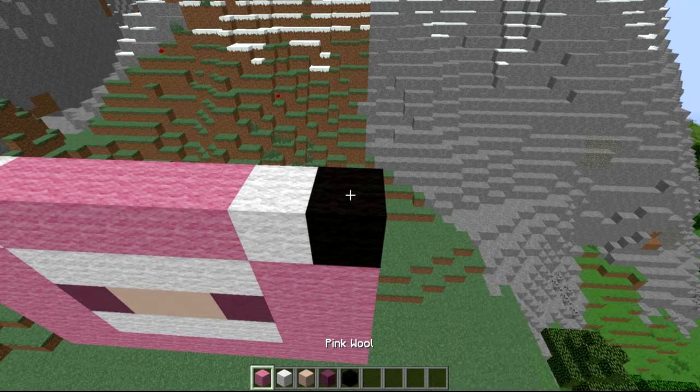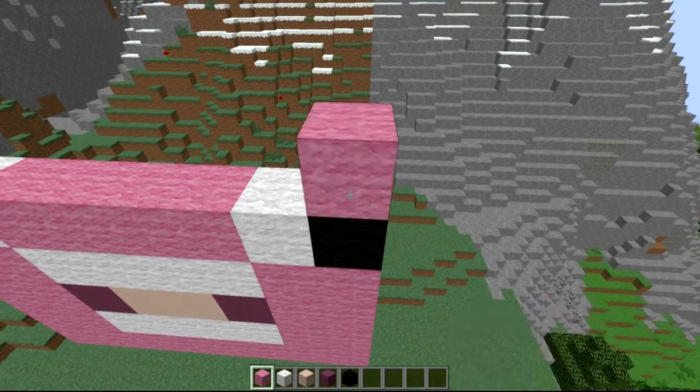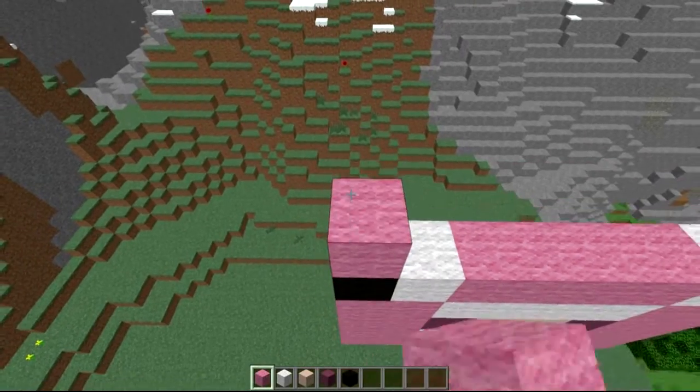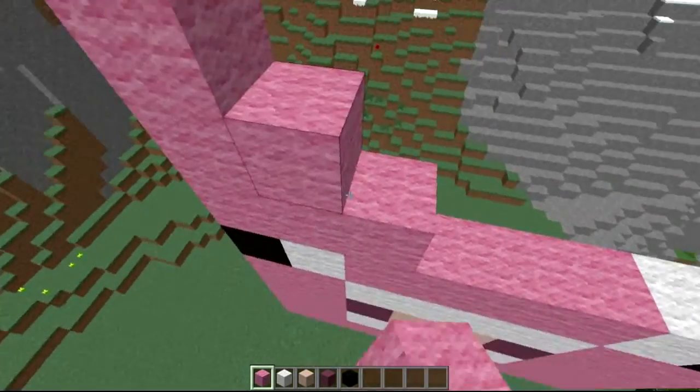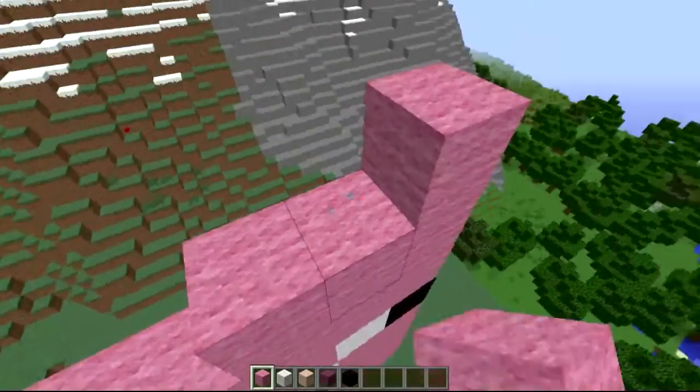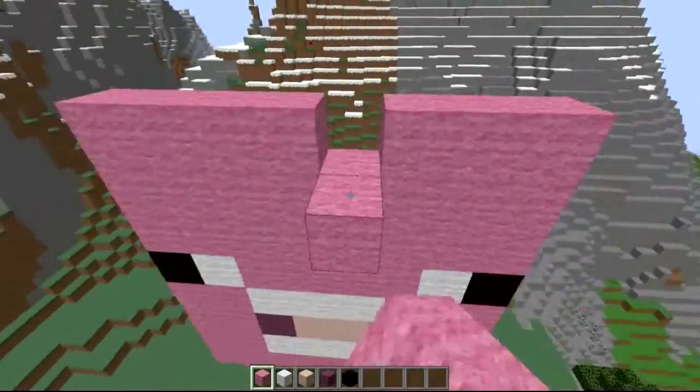Now all we need to do is come 3 up high — so go 1, 2, 3 — exactly the same thing on the other side as well from the blacks: 1, 2, 3. Then we're going to bring every other layer up to that level. The rest of this is just his head, so let's fill it in with pink like so — and then we have it guys.